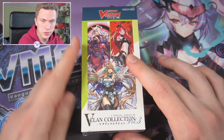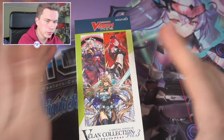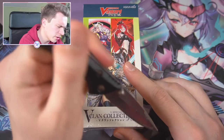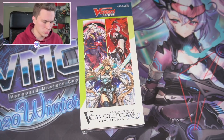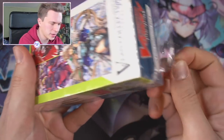Let's open up just one box first — we're going to take it slow and really look at all the cards. In each box we get one SP, and there are seven cards per pack. In one box you basically get one of each card in the set, which is very nice. Statistically you should get basically one of everything, though there are rare cases where you don't.